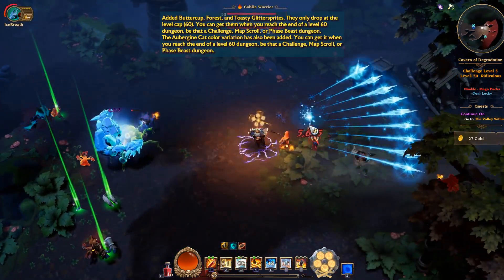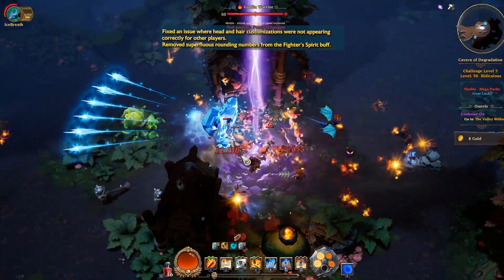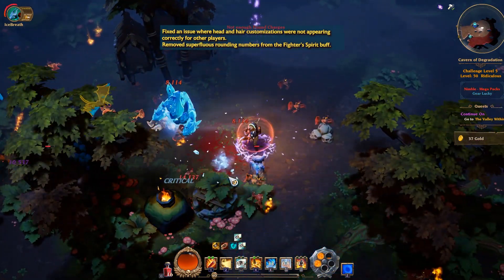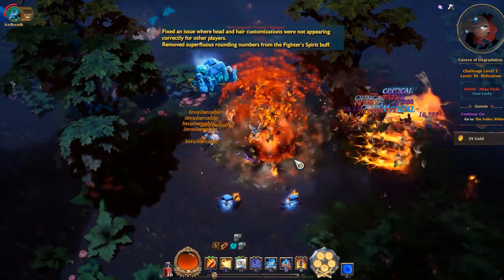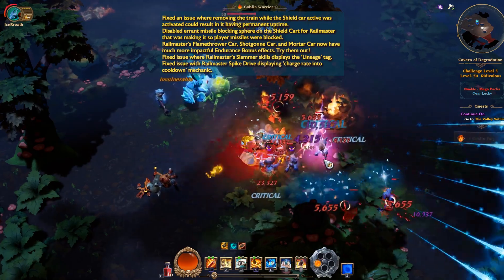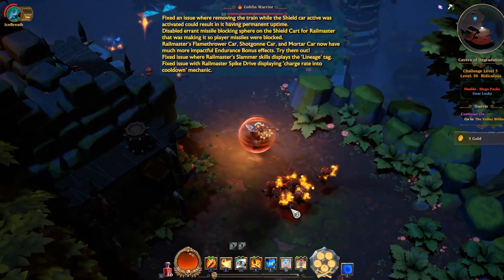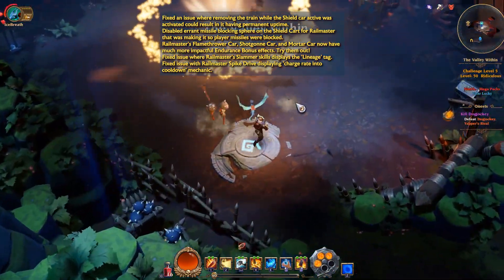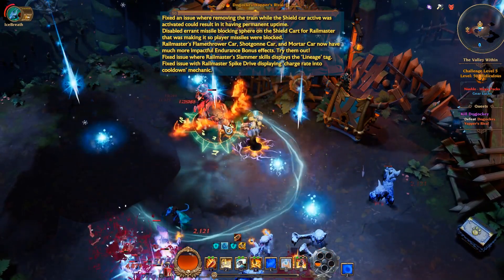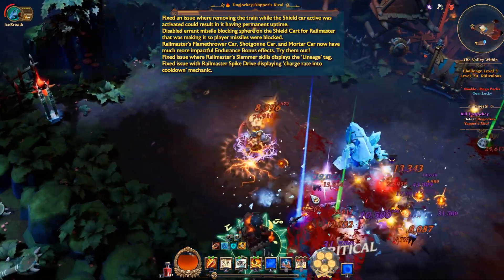Next, some of the changes that came to the classes. There's a fix with customization — you can read that on screen. There are changes to the Realm Master, Duskmage, Sharpshooter, and Forged. For the Realm Master, some changes were done to Shield Car, and the Realm Master's flamethrower car, shotgun car, and mortar car now have more impactful endurance bonus effects. I did try them out, and one thing I hope gets fixed soon is the doom pipe — it works for flamethrower, but doesn't seem to work for mortar, so my mortar car doesn't have its endurance bonus until I activate it manually.